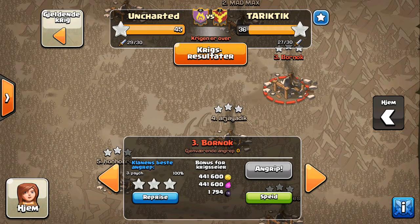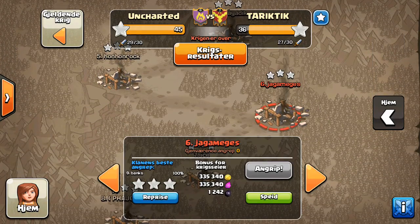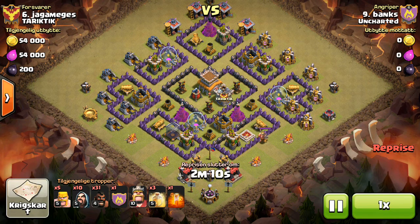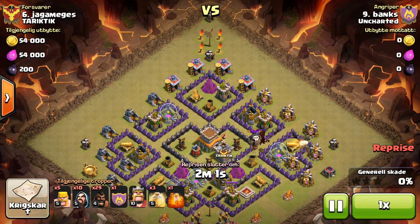This attack was a Town Hall 9, but it was just a GoWeWee, and I'm not going to show that because we've got 20 others to show. Here's Banks on number 6 — he lures from the east cannon with two hogs and then anchors to the top.